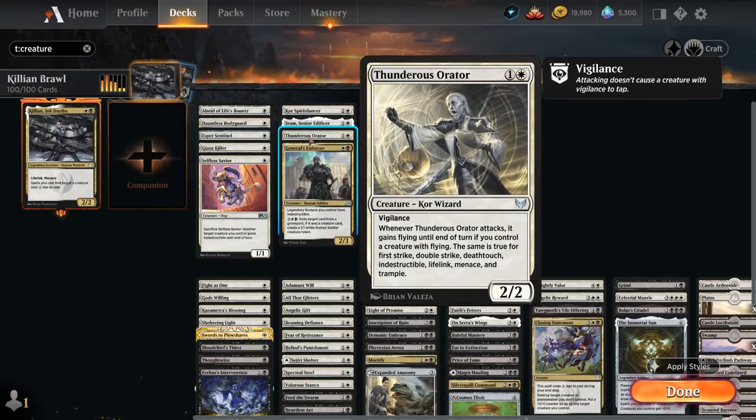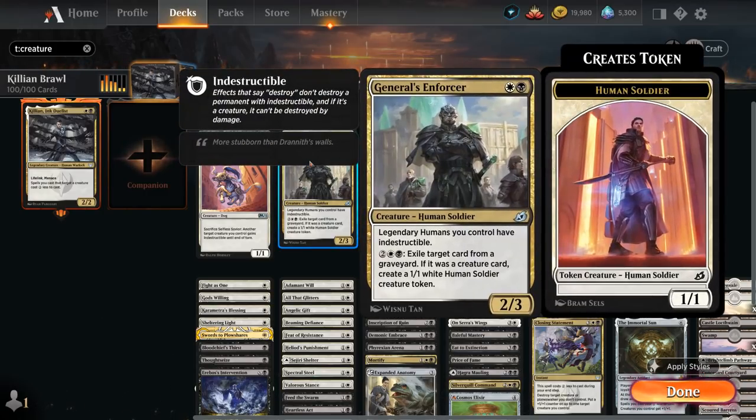Thunderous Orator is a 2/2 with vigilance that can pick up additional keywords on other creatures we control when it attacks — so that applies to flying, first strike, double strike, deathtouch, indestructible, lifelink, menace, and trample — so it works very nicely alongside Killian. General's Enforcer is a 2/3 making legendary humans we control indestructible, so that applies to Killian, and for four mana we can exile a card from a graveyard and if it's a creature we get to make a 1/1 token.